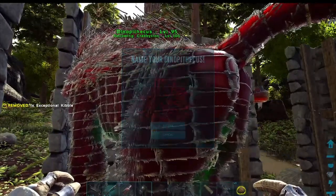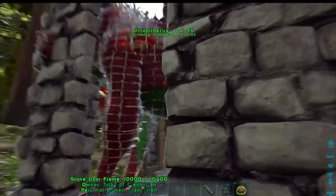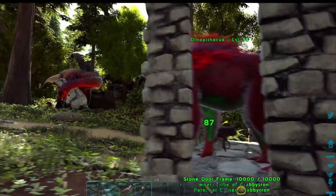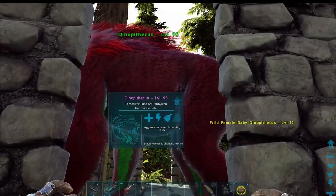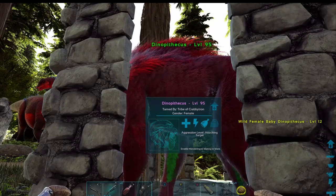Now we're getting the prompt to feed it — and it tamed up right away. I have my taming speed set at 5. Just be mindful that with higher levels or slightly lower taming speed, you may need to do more than one feed. That's why the trap is really handy.